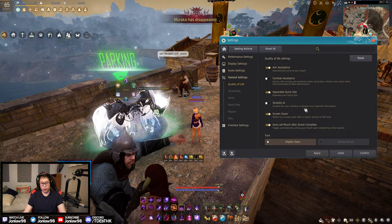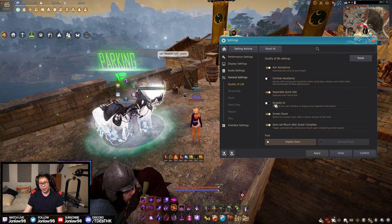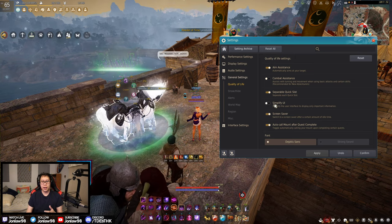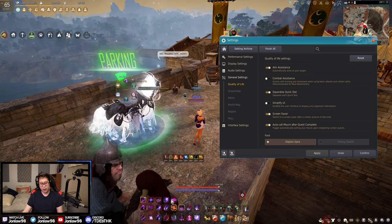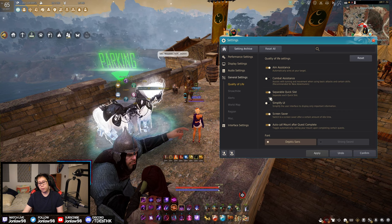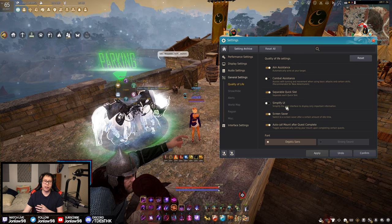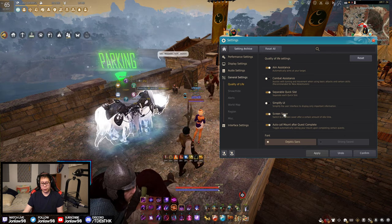Next, simplify UI — I don't really like this one. When you're playing an MMO, especially as a PvP-er, the more you know and see on screen is actually better. That's why I keep all my cooldowns visible — yeah I could memorize them, but I can also just look at the screen. I personally have this off and would recommend most people keep it off. Being able to see everything versus only the 'important stuff' is just better — get used to it.